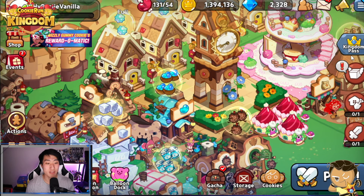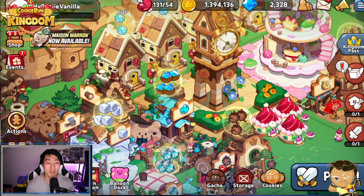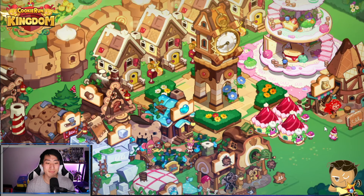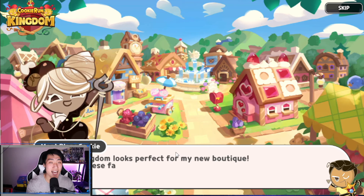Well, you guys see this thing right here, this box? You see this box and the exclamation mark? Click on it. And boom! Now you're going to see Mont Black Cookie.